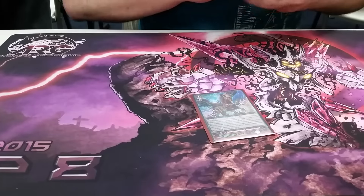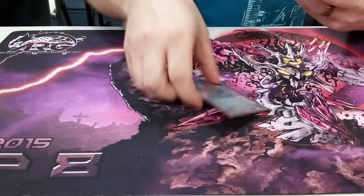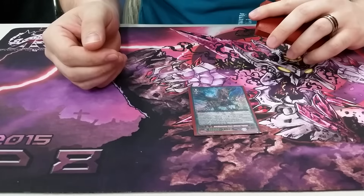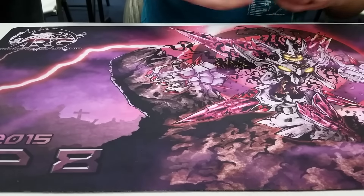For the stride deck, I run one Interdimensional Beast Upheaval Pegasus. His skill is when placed on vanguard: your opponent scoops their field and then replaces it off the top of their deck with the number of cards that were put into the deck.